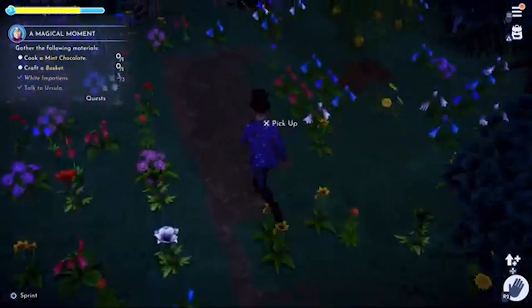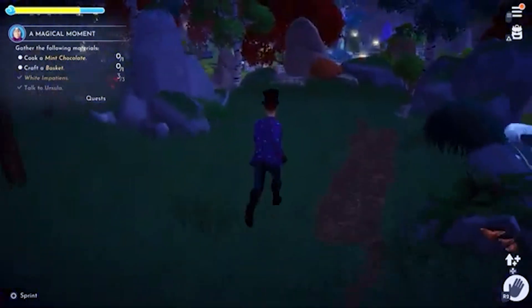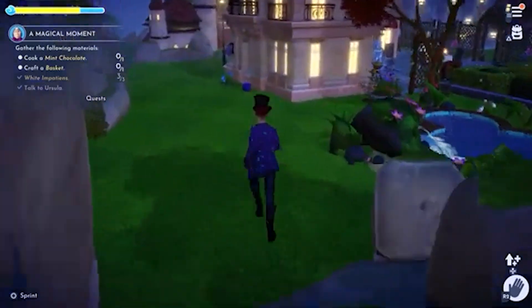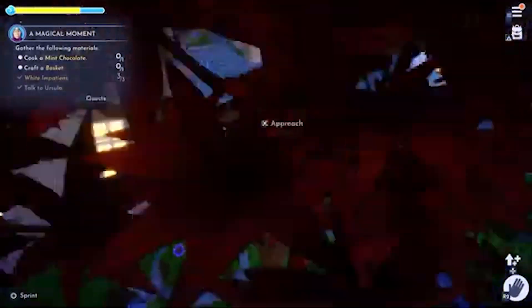We got them all. Craft a basket and cook a mint chocolate. I think I've got mint and I'll need cocoa — I think I have some of that too. Let's go do that. Cook a mint chocolate and then we will craft the basket. Let's go through here if I can get in there.